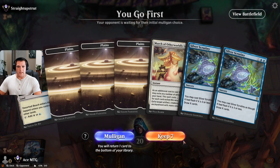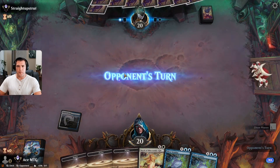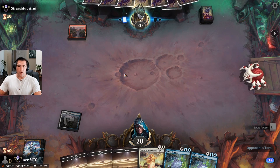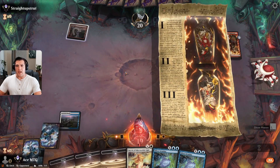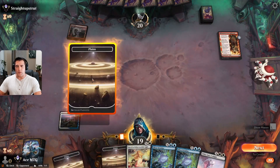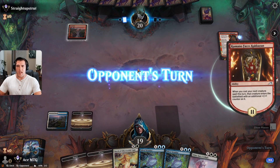Game two. We'll go ahead and keep this hand — drop our tap land just so we have some blue for later. Last game really showed the power of that Mine Splice. Up against mono red again, because on turn four the fact that we dropped Mine Splice really allowed us to do everything else for the rest of that game.